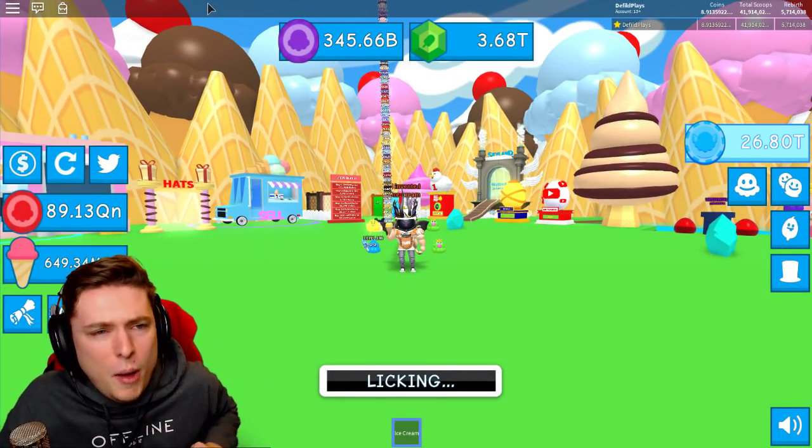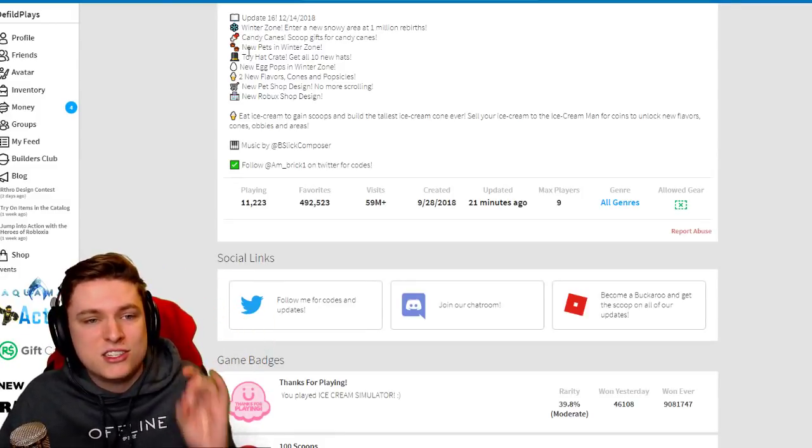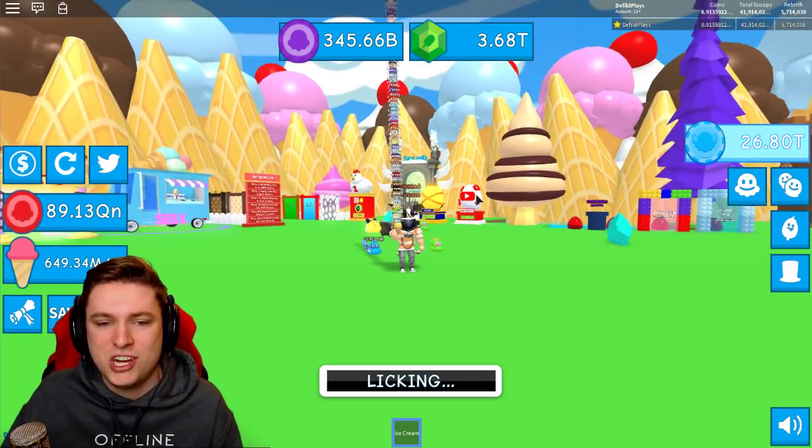Let's just drop into today's update. So the Winter Update — Winter Zone has been added, candy canes which is a new currency, new pets, new head crate, new egg pops, two new flavors, and as well the redesign of the shop.